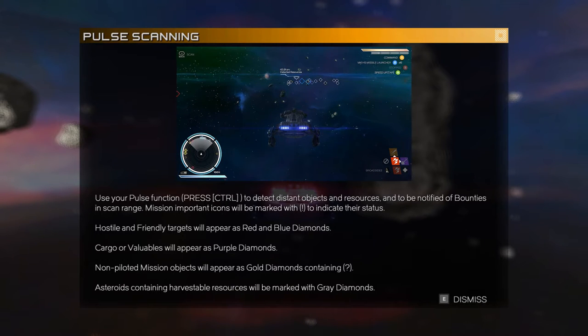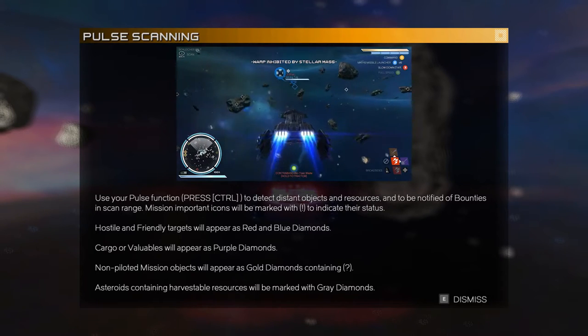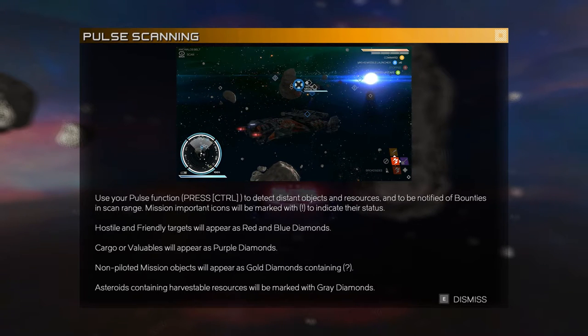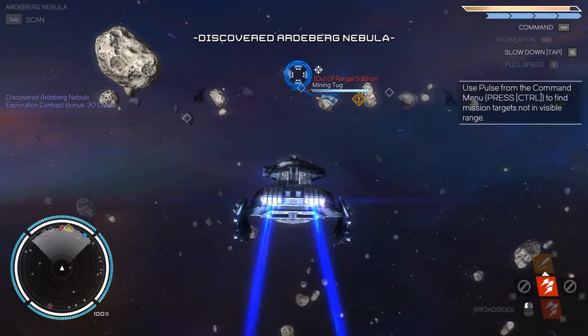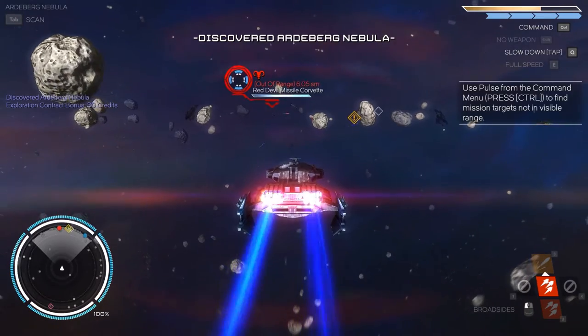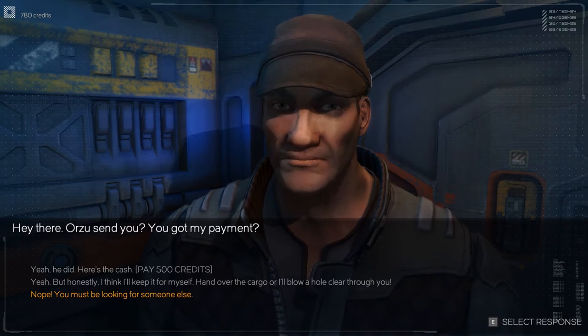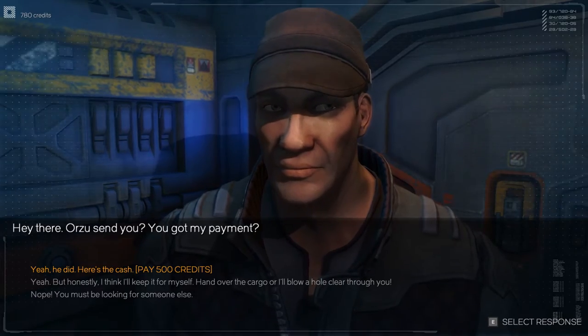Using your pulse function to detect distant objects and resources, and to be notified of bounties on the scanner. Important icons will be marked with an exclamation point. Friendly and hostile targets will appear as blue and red diamonds. Cargo and valuables will appear as purple diamonds. Non-piloted mission objects will appear as gold diamonds. Let's check the hail first. Hey there, here's the cash. Pleasure doing business. Mission complete.